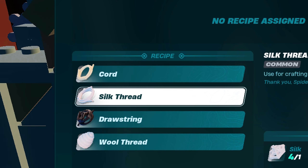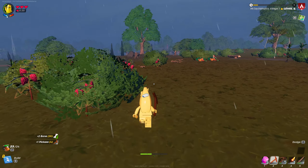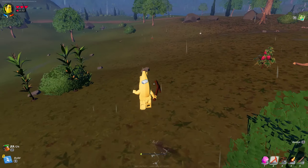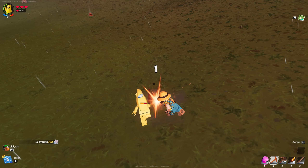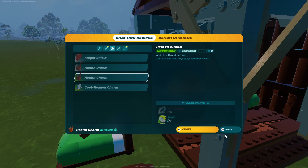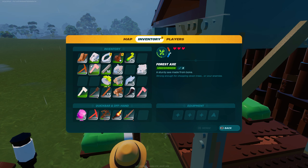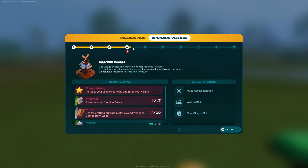We got the shell to make the health charm, but we still need to make silk threads. Silk comes from spiders — helpfully, if you turn over one or two of the granite rocks you should probably find a spider on them. And there we go.